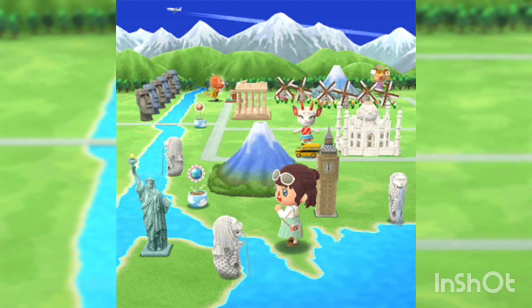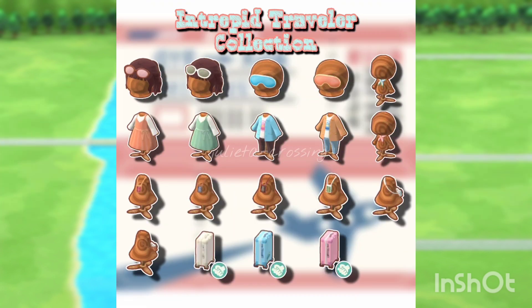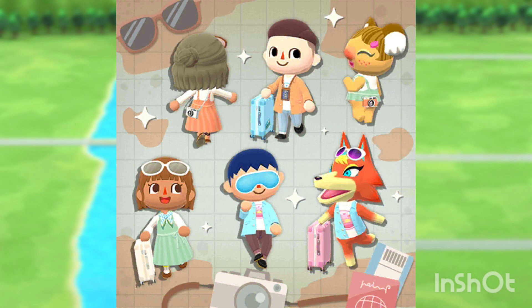On the same day we are also getting the Intrepid Traveler Collection. Here are all the items this collection includes. The only thing I love about this collection are the suitcases — they are super super cute. You guys are going to see a preview of them right now. Here they are — they look super nice. That's the most exciting part about this collection.